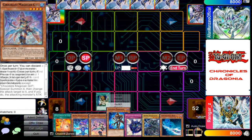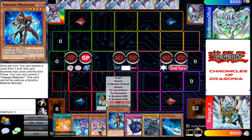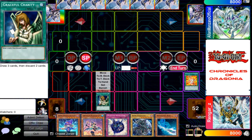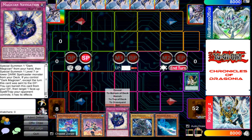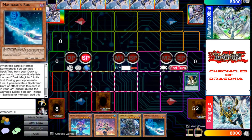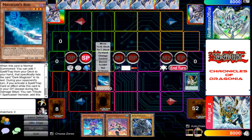This is a good choice. I will have to discard this and this. I will set this card face down and I will proceed to normal summon my Magician's Rod.